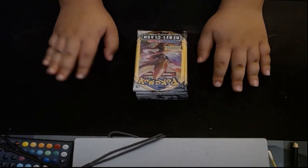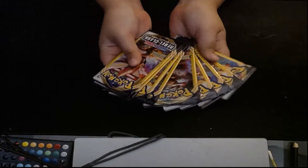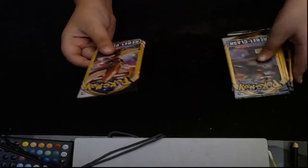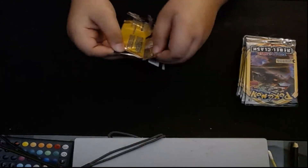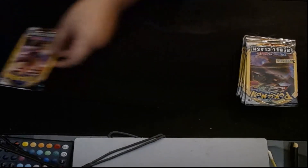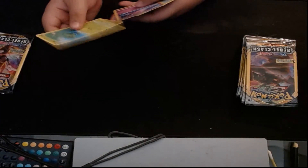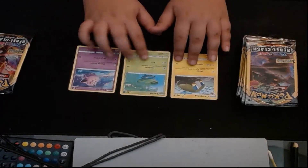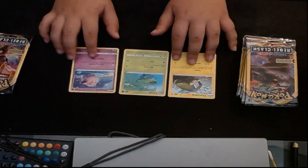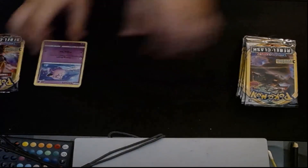Hey guys, Eddie's World here, and today I'm gonna open packs of Pokemon cards. There's like 11 packs and these were all from Dollar Tree. I'm gonna open one pack first. I always open from the back so I don't see the rare ones. Three Pokemon cards in here: Lotad, Fairy, and Chargebug. I know I have Lotad, I don't have the Fairy, and I don't have Chargebug.